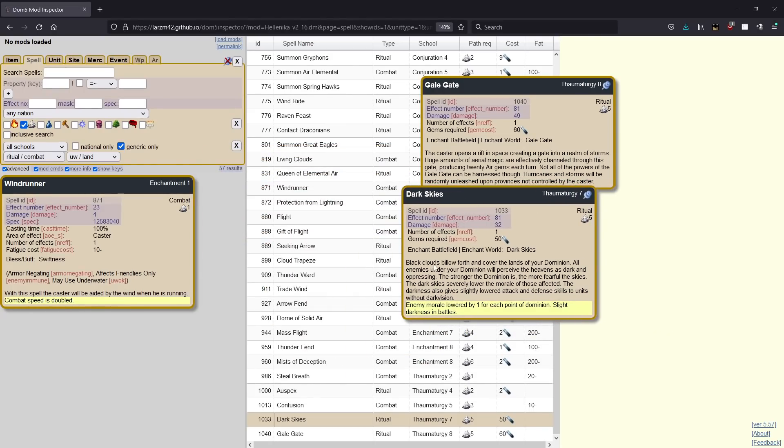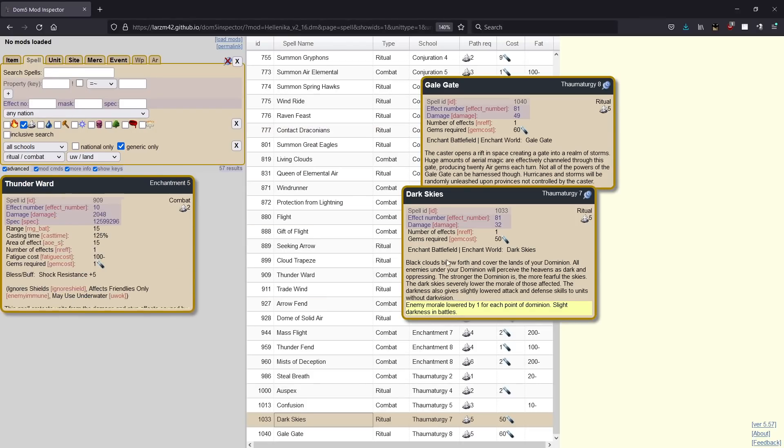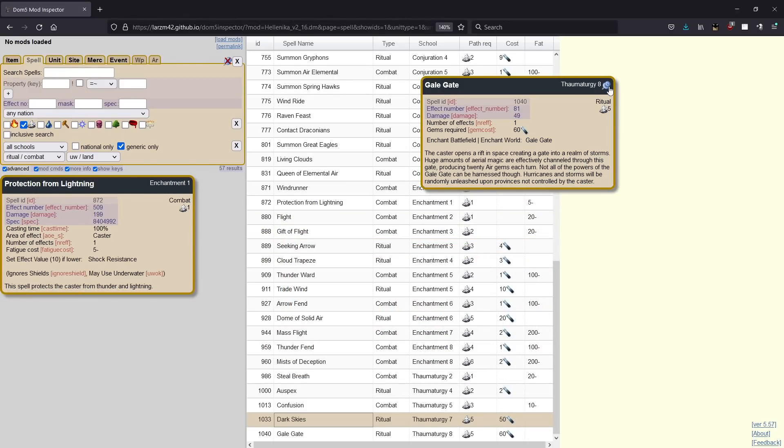And then Dark Skies — this is one of the stronger globals in the game, but only in certain circumstances. Basically it goes dark in the world — not full darkness dark where it's minus six to stats, but the light darkness, like minus three to stats. Everybody gets minus one morale for each point of your dominion they're in. So if they're in ten of your dominion, they start off at minus ten from whatever they were, putting a lot of units to like two or three morale, which translates into them running almost instantly in combat. However, if you're attacking into people, this might not do anything at all because it's totally based on your dominion. That's air.